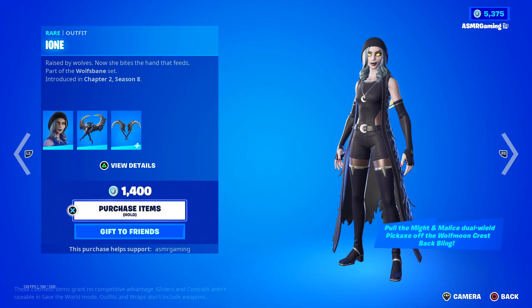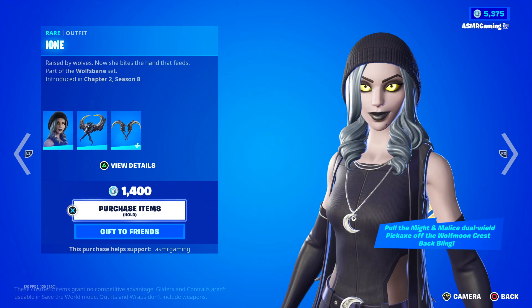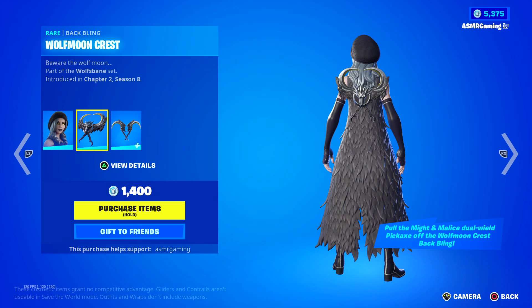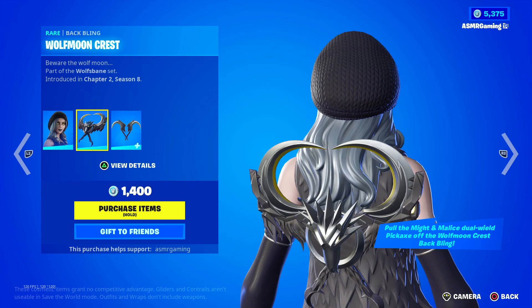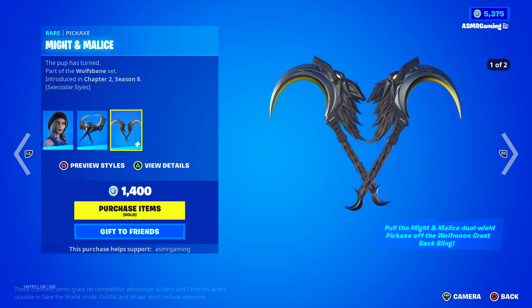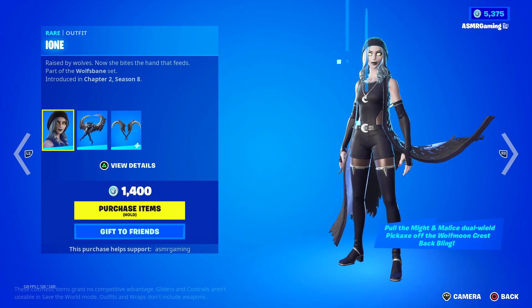Down here we have the Ione skin. Raised by wolves — now she bites the hand that feeds. Pretty cool outfit. Also check out the eyes — kind of creepy a little bit. We got the Wolf Moon Crest Back Bling: beware the wolf moon. If you're a fan of werewolves and stuff like that, this is definitely a cool Fortnite skin to get. As the Might and Malice pickaxe — the pup has turned. Look at these things, they transform into one large one, or you can have two smaller ones.